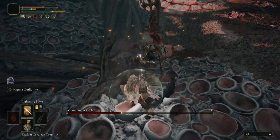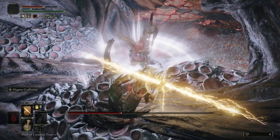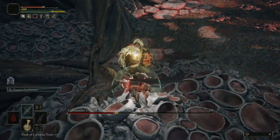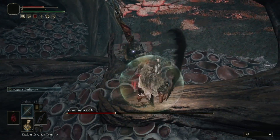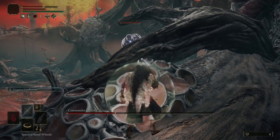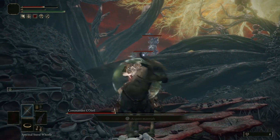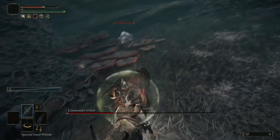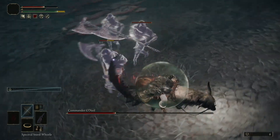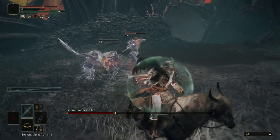Now the boss will also spawn his minions again. They're going to come at you and they can climb up to where you're standing. What I do is summon the horse and eliminate them, or you can eliminate them in melee — up to you. Let them come down, eliminate them, and then go back to continue doing the same thing.